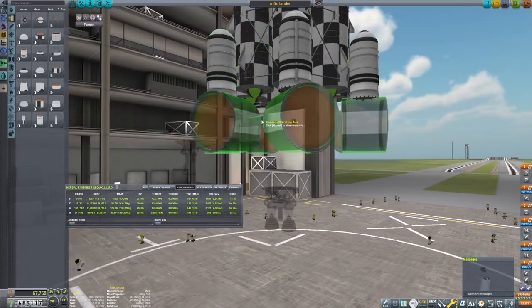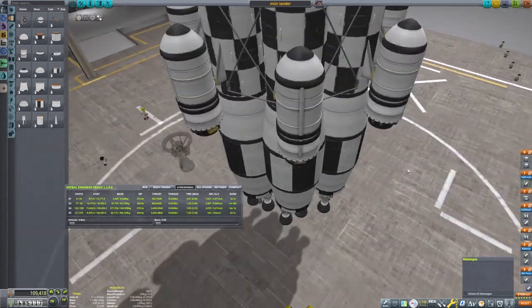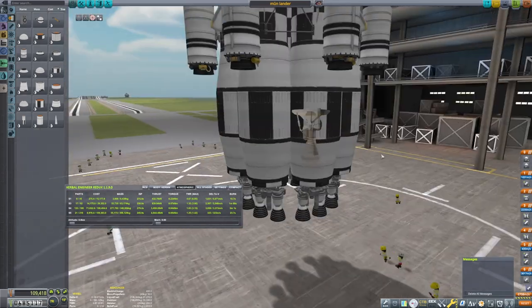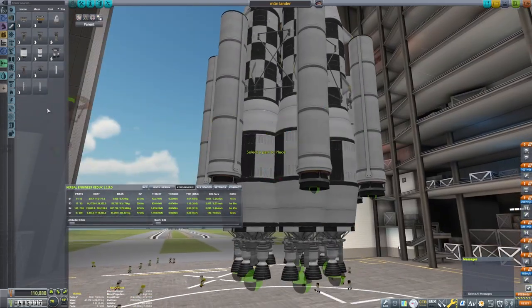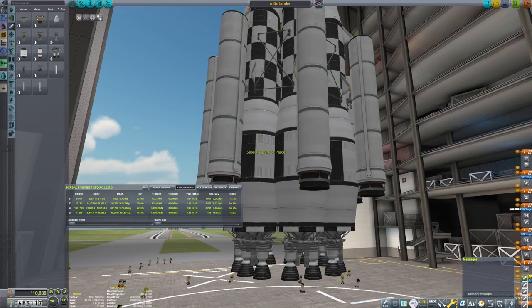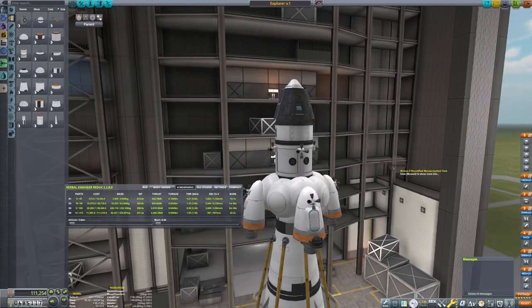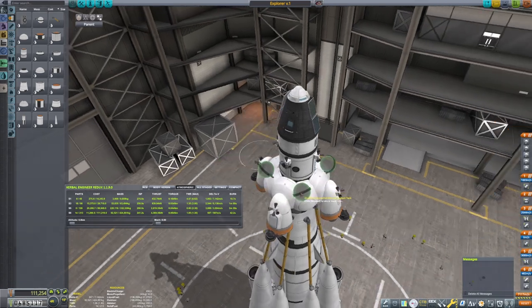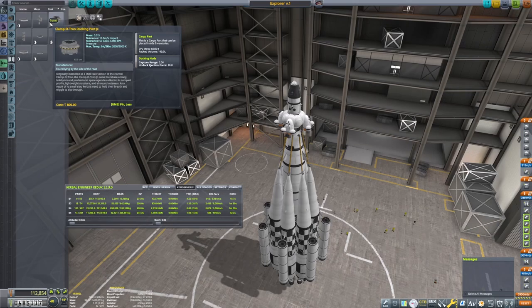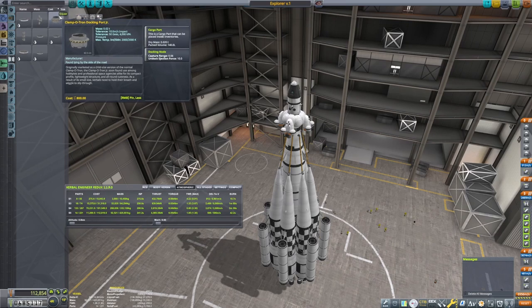So here we are, just tweaking the moon lander. I probably again go overboard as is my style in this game. I think it's in the spirit of Kerbal to go overboard. You want to tweak things so you have lots of room — lots of comfort buffer zones — so you don't have to count every single meter per second of delta V. It just doesn't really work well when you're cutting every corner.